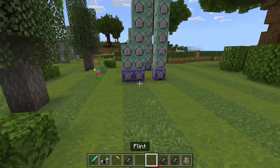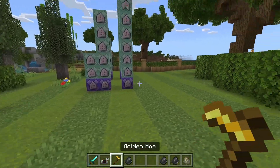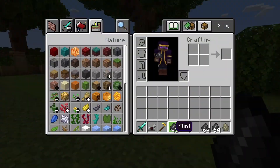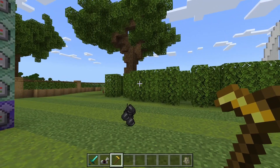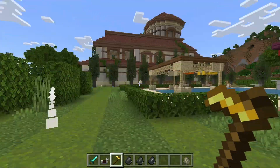If you want, you can make these two different items use something different than flint. Just for the sake of this video, I used flint because it kind of looks like a bullet. You'll also notice that if I drop all my ammo and don't have any, it doesn't shoot. As soon as I have ammo, boom — it shoots.